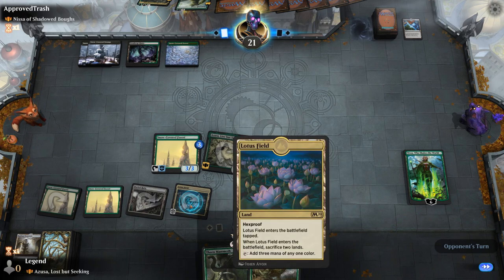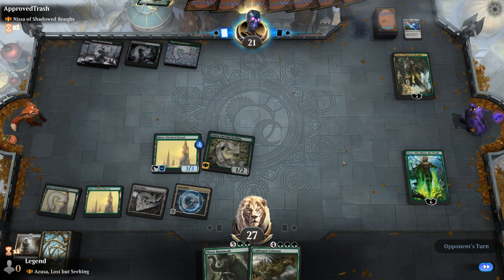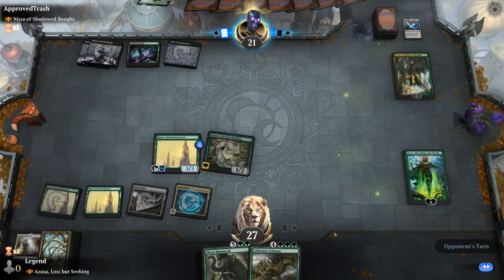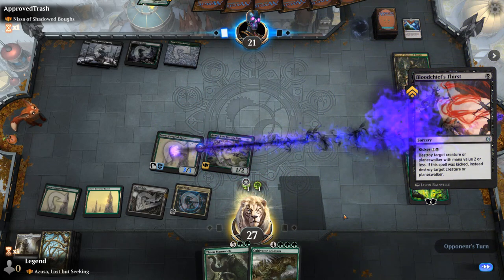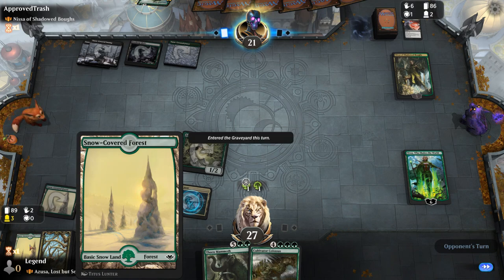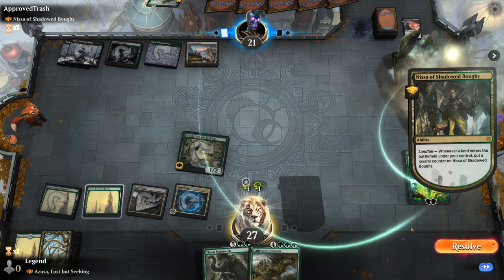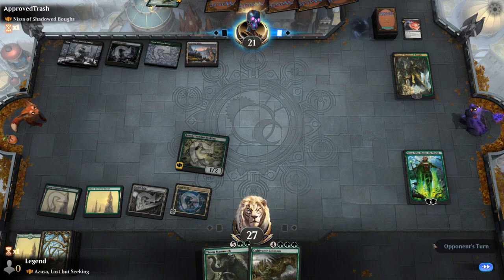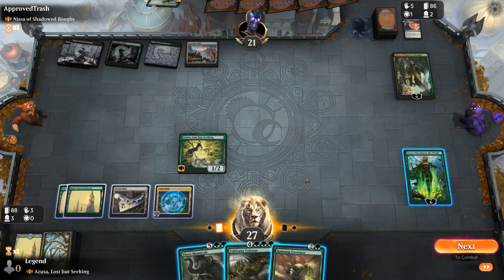Nissa of Shadowed Bows comes down. The opponent's animated lands can pressure our Nissa. A discard or removal spell takes out a Snow-Covered Forest. Given that I didn't have anywhere to spend green mana last turn, there was no real reason to animate a Forest — but that's okay, we're still in a comfortable spot. We draw Excavator: without a fetch land, the Lotus Fields we sacrificed give us plenty of lands to replay.